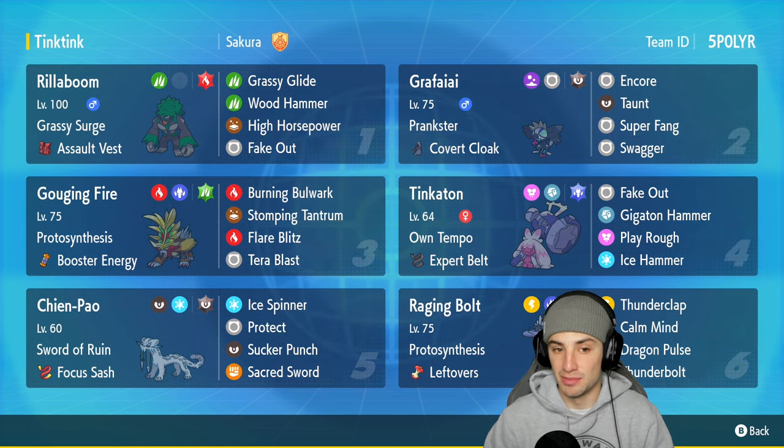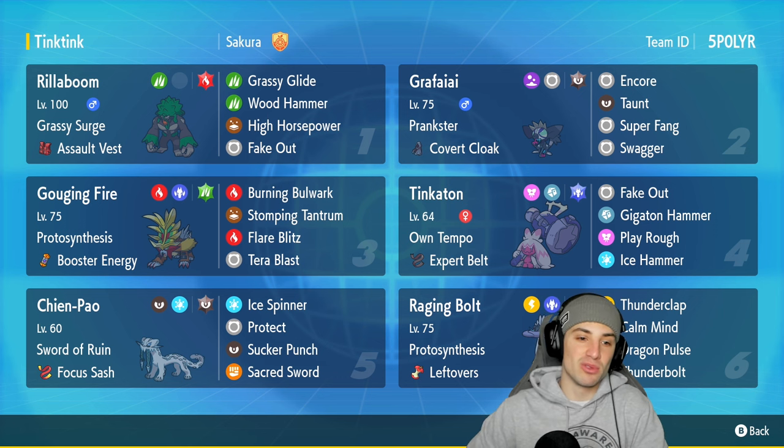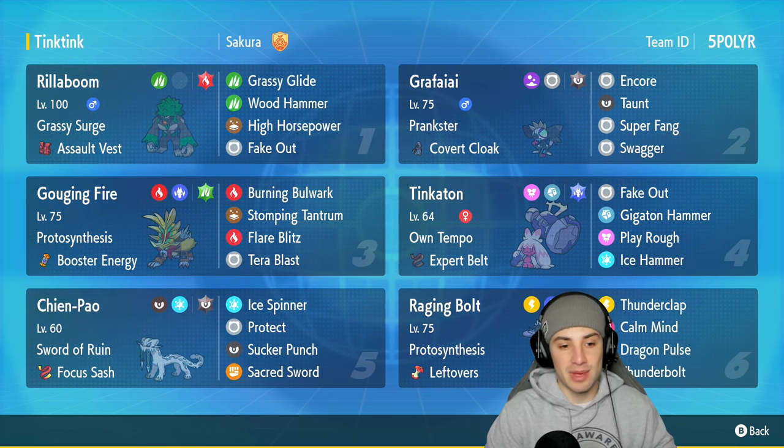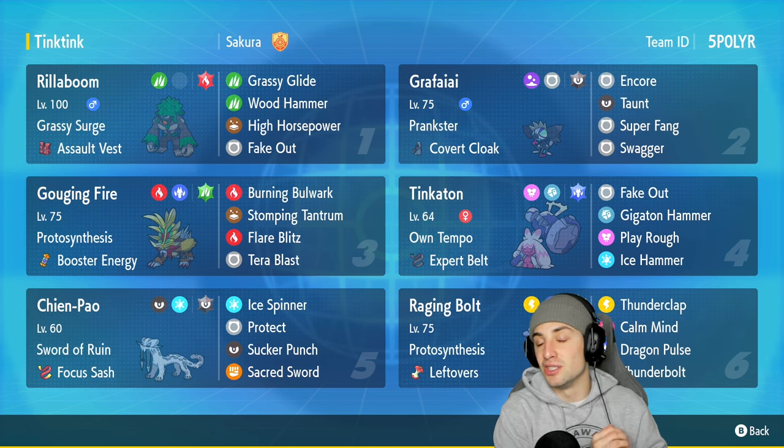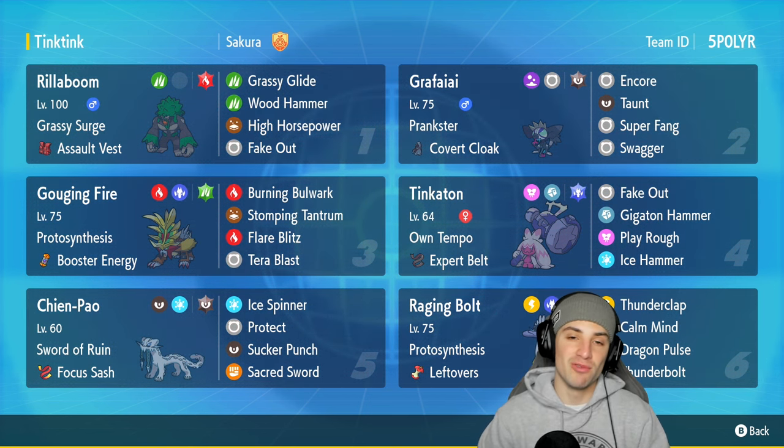Other Pokemon on today's team are Rollaboom, Gouging Fire, Shenpao, and Raging Bolt. It's a lot of different meta Pokemon you've seen before, but pairing them up with these two off-meta Pokemon makes for a really good squad in ranked regulation F.